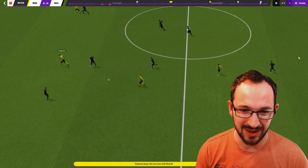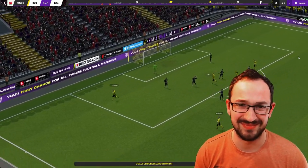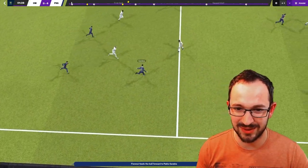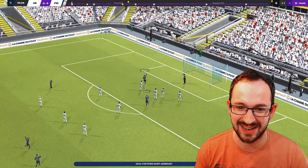Haaland again, the big man - not a lot of people will beat him in the air. Brandt straight through the middle - not gonna pass, gonna take it all by himself like Haaland should. Florenzi straight to Sarabia, over the top to Icardi - nice, he's gonna pass it, gotta pass it, straight to Mbappe, bottom left hand corner.